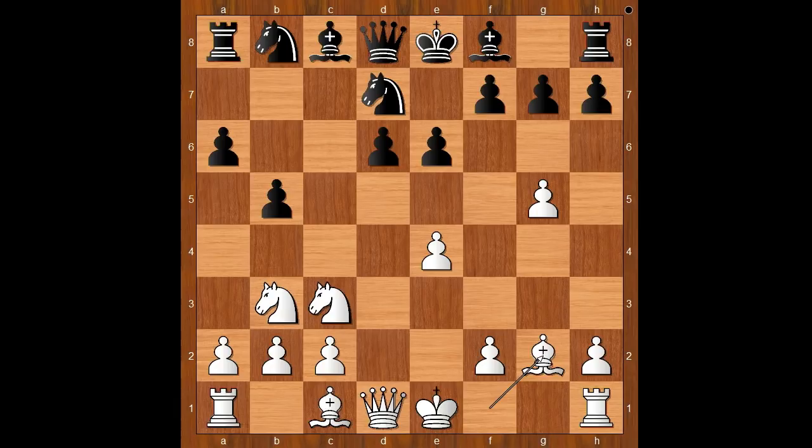g5, knight from f to d7, bishop to g2, bishop to b7, e4. Gunina goes aggressive, not concerned about her king's safety. But what is black going to do about it?